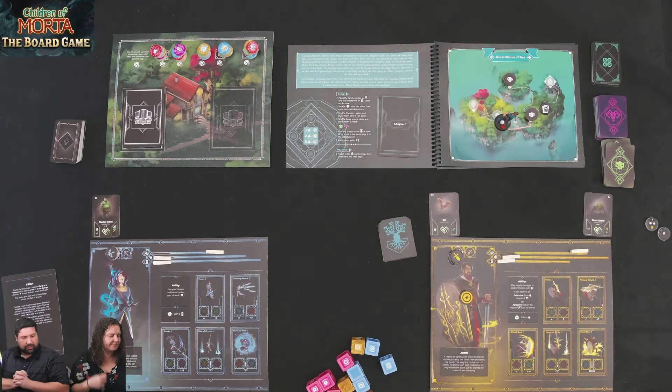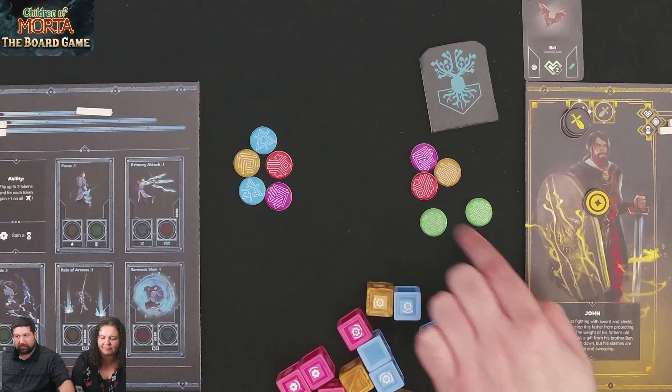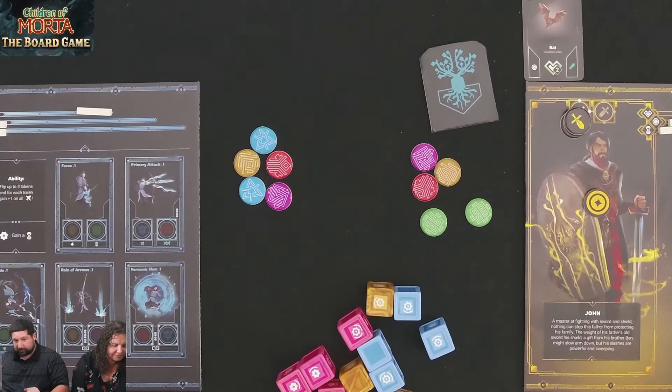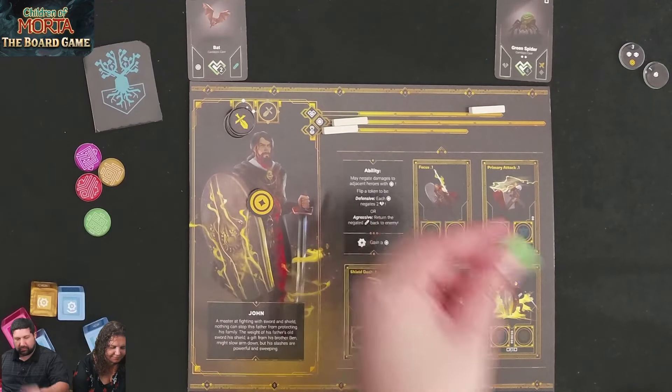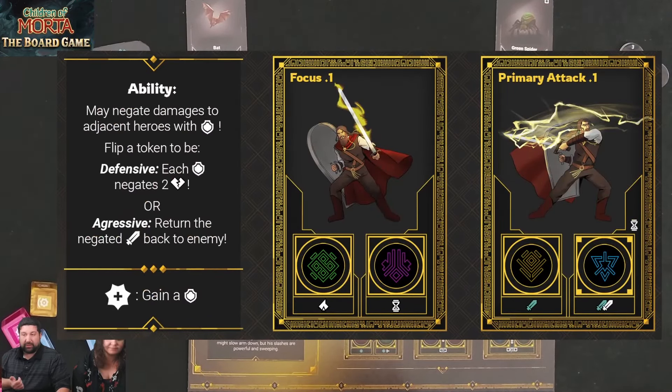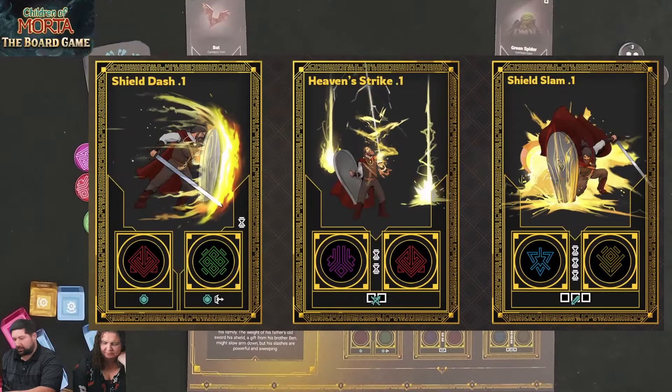Let's start playing. We each draw five tokens out of the bag. I drew two greens, a red, a yellow, and a pink; Kim drew similar colors. Now we add them to trigger abilities on our board. Let's look at John's abilities in detail. I have focus, which lets me gain rage — rage is used to buy dice. I can get focus with a pink token, or attack with a blue die sword, or a blue die sword plus one automatic damage for my primary attack.